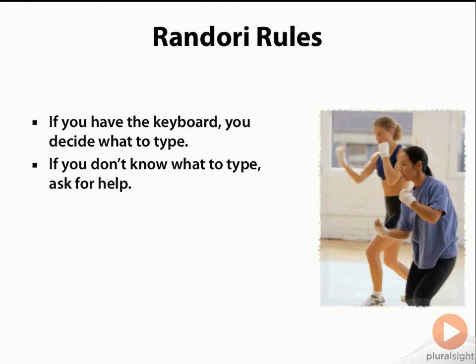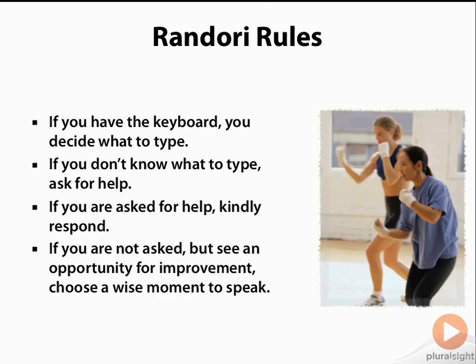Of course, you might not know what to type — you might have got confused or not be following what's going on, and you need some help. Everyone in the room should be able to help you, so if someone asks for help, respond kindly and give them the help they're asking for, but don't swamp them with conflicting advice. If nobody's asked you for help but you can see an opportunity to improve the code, it's your responsibility to choose a wise moment to speak, not just blurt it out. It's usually not a wise moment when somebody's in the middle of trying to make tests pass — the best opportunity is when all the tests are passing. You might even find it's best to save your comments until the retrospective after the randori is over. A good facilitator will help you judge when a wise moment to speak is.